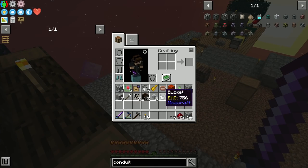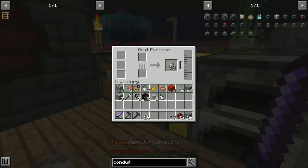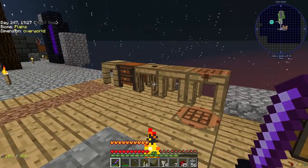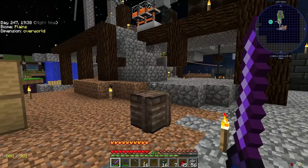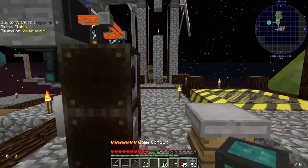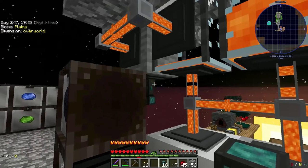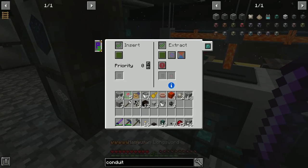Let me craft item conduits and see if it works faster. I don't know what I'm going to do with all this obsidian — but there is one thing I want to make today, which is why I wanted to get this set up. For our ore processing system we want to make sure it doesn't back up and start spewing stuff into the world, so all we're going to do is add some void upgrades.